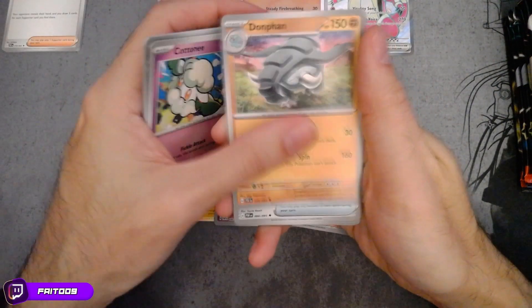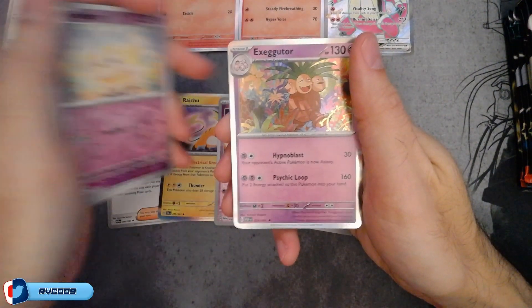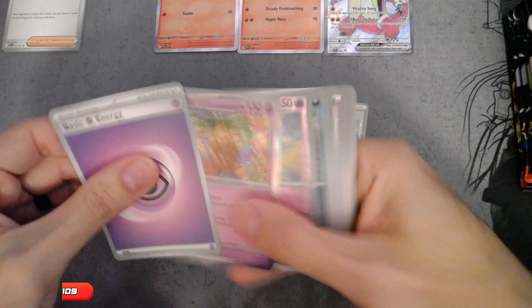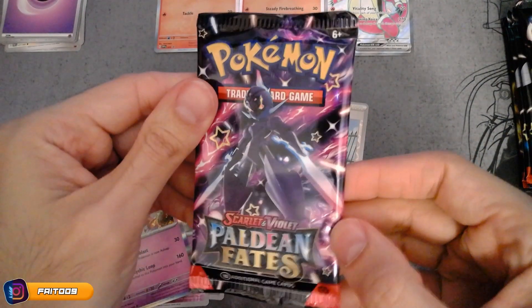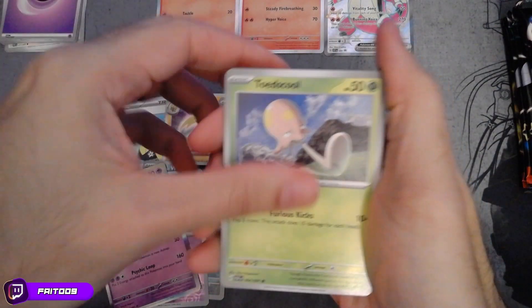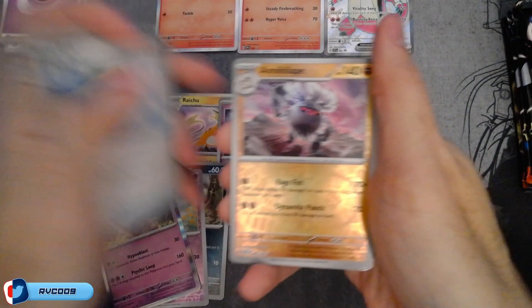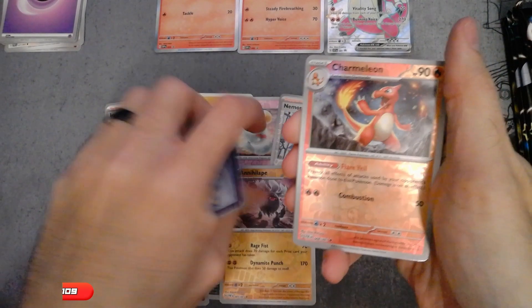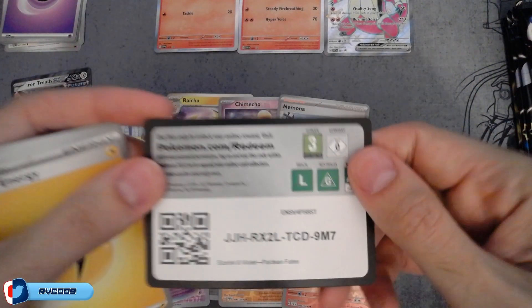Let's stop doing the little energy thing. Nice ball! Wobuffet - nice. Bidoof. Exeggutor. And Psychic. Let's put this here. We got this guy whose name I do not know, but it evolves from Shark Cadet. Shark Cadet! Annihilape - very nice. Charmeleon with the Flare Veil, very nice. And Iron Shred EX - very good. We'll put this to the side. Code card for you.